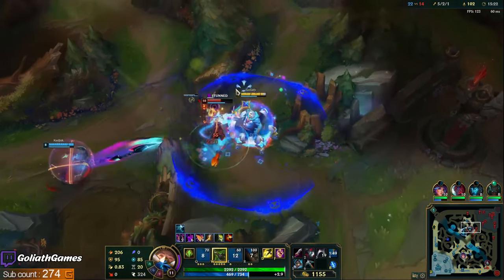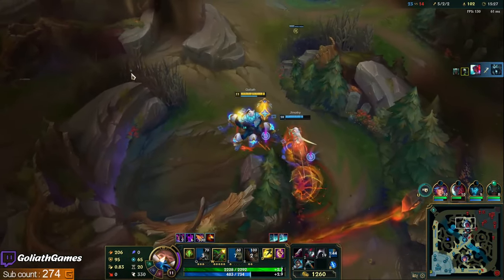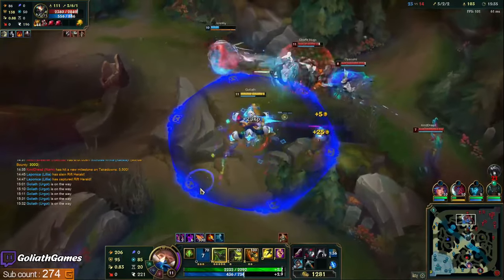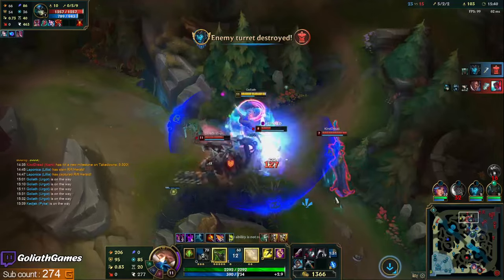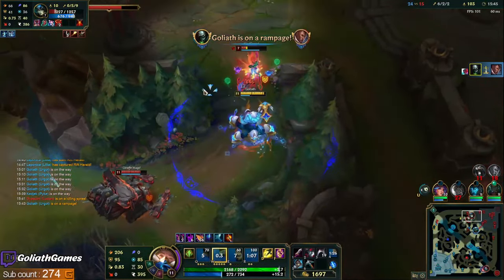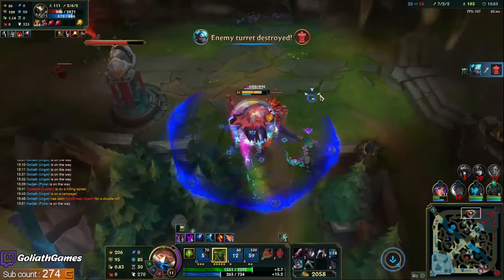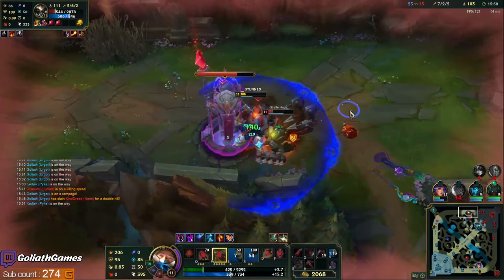It looks like this Karthus might be going for his red — let's do something cheeky here. Oh yeah, right into the face check — get some gold for the Yone going. Oh, Skarner's here too — okay, we can fight this. Nice, I actually got the E on Lucian — I wasn't sure if that would go around the Skarner. He's gonna W-toggle the Nami down. I have red buff and Cleaver so I'm very spiked right now.